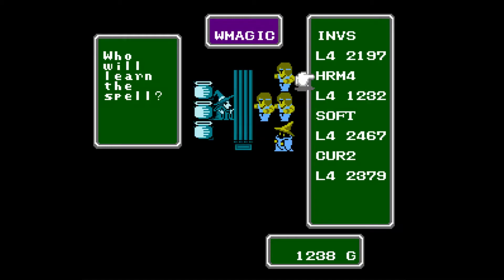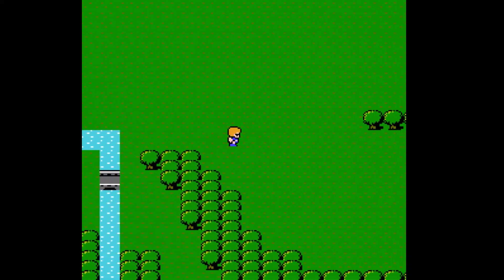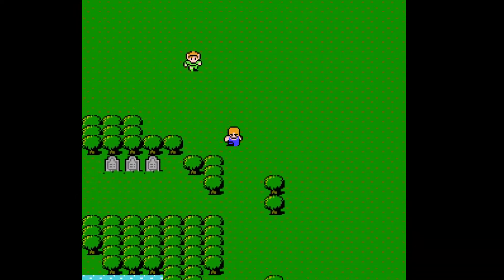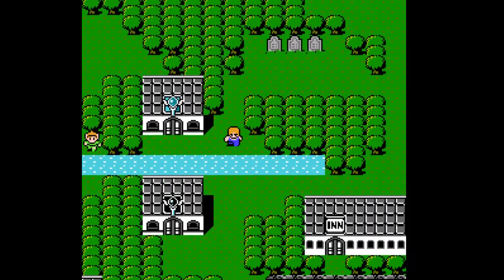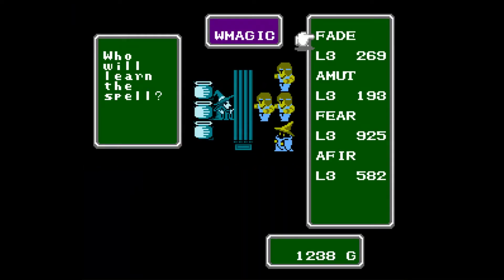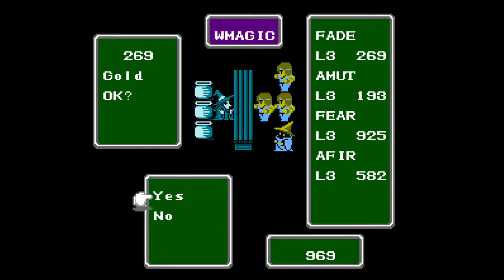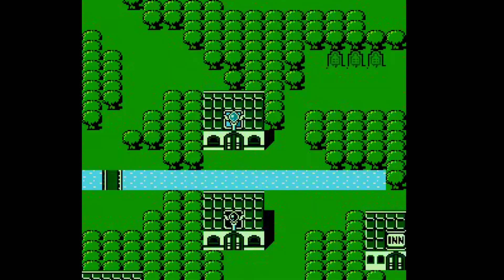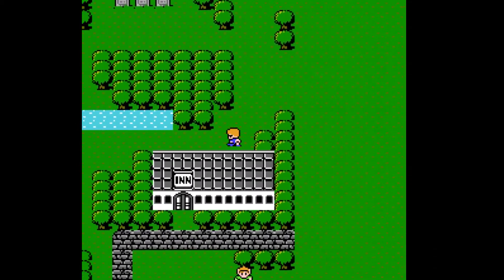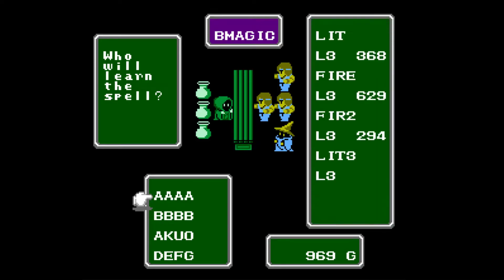Harm 4 — yeah, I guess I would buy Harm 4. Except that I have Ninja Black, but that's only on... Tough call. Oh, Fade. I have charges for that, so I will definitely buy that. Hopefully Lit 3 is in here, or Warp — Warp would be really nice.